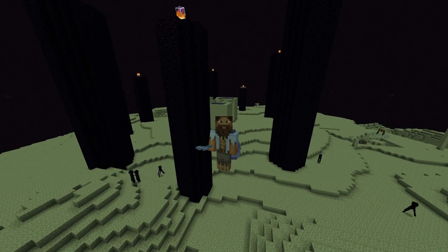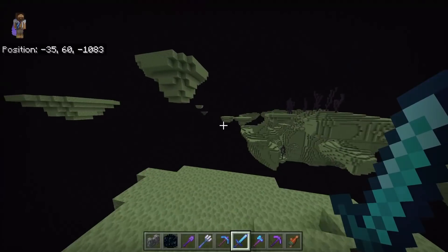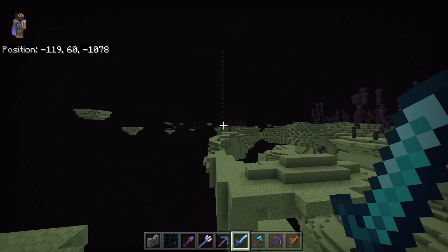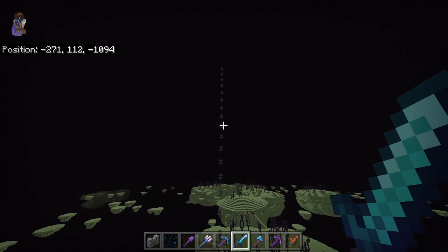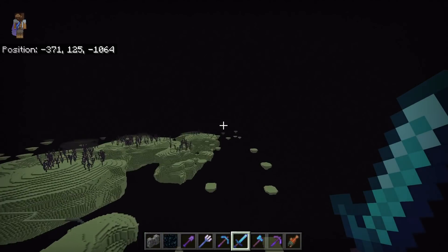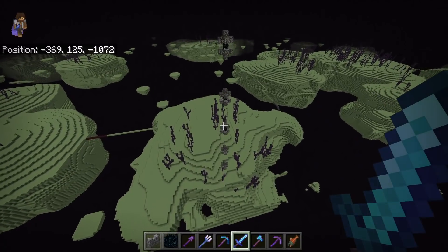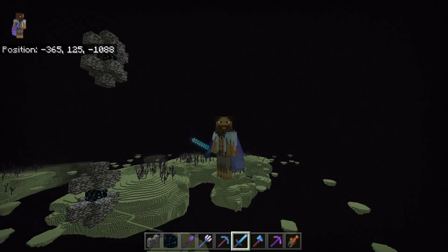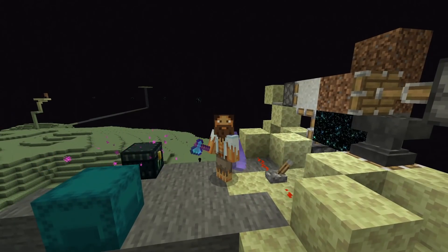That is lucky — to have a broken portal like that is very lucky. Before, when I went through that portal, it completely took me underneath the island, meaning I just died. You might be wondering what's on the other side of that End Gateway. Well, there are another 20 End Gateways stacked on top of each other. I'm not exactly sure how this happened, but I did not have this before I started doing the glitch. We tried to replicate it and I couldn't replicate it until I started doing the glitch.